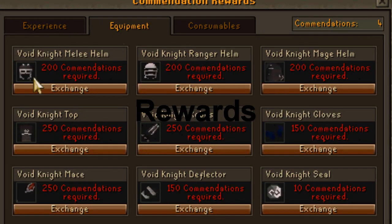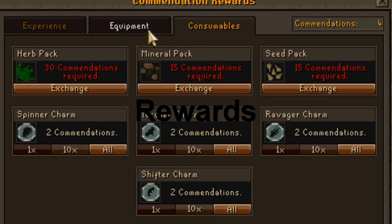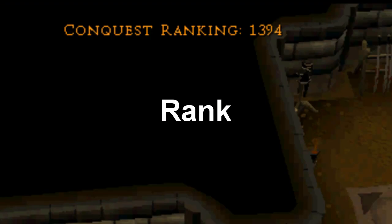The equipment you can buy is full void and some void armor like the void mace and the void deflector. You can also buy some consumables, which will be the Herb Pack, the Mineral Pack, the Seed Pack, the Spinner Charm, the Torture Charm, the Revature Charm, and the Shifter Charm.